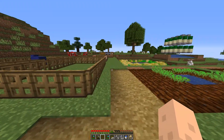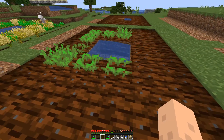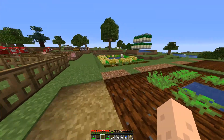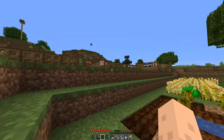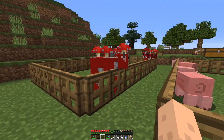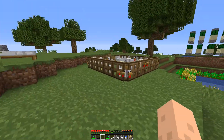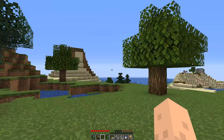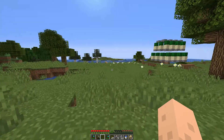Here we have Quabra setting up farms like there's no tomorrow. We have wheat, melons, pumpkins, cacti. We have the animals here as well — one sheep, some mooshrooms, some piggies, and chickens. We have all the types of trees, I think, apart from jungle trees, which we are working on.